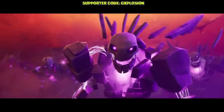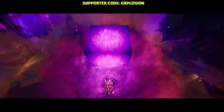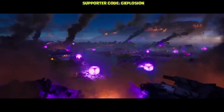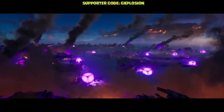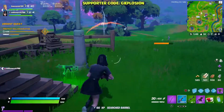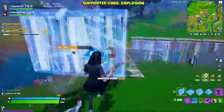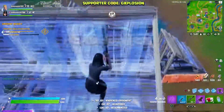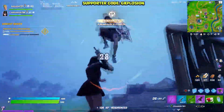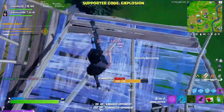The first step to level up very quickly is by playing Team Rumble. Team Rumble is one of the best game modes to level up because it contains a ton of XP. When you go into Team Rumble, you need to land in a place where you find a lot of chests. Try to open 15 to 20 chests per game, and also 10 to 15 ammo boxes.